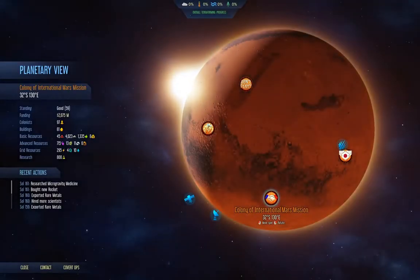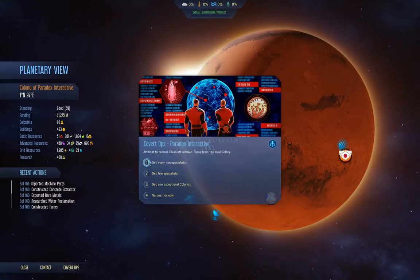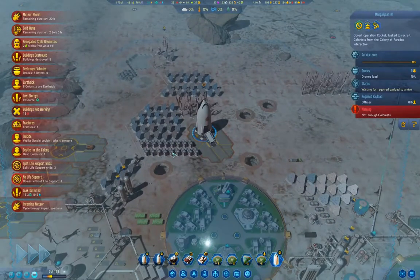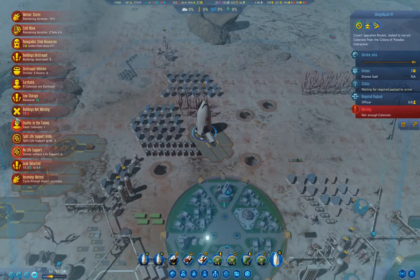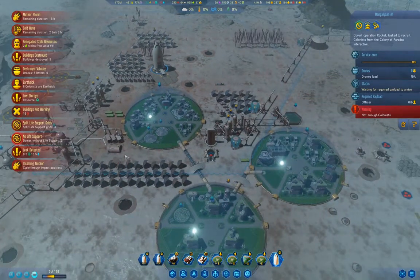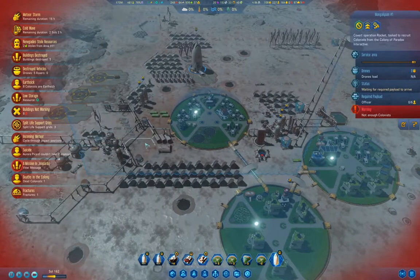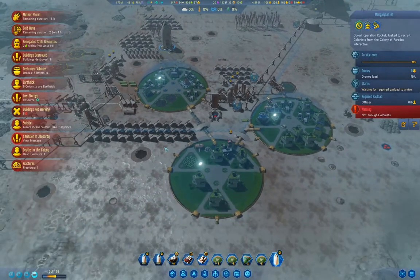Let's go up here and go to ops — recruit, get many, send. That's going to seriously reduce our potential incoming colonists. Why are we — oh, we're not hemorrhaging water anymore, so that's good.